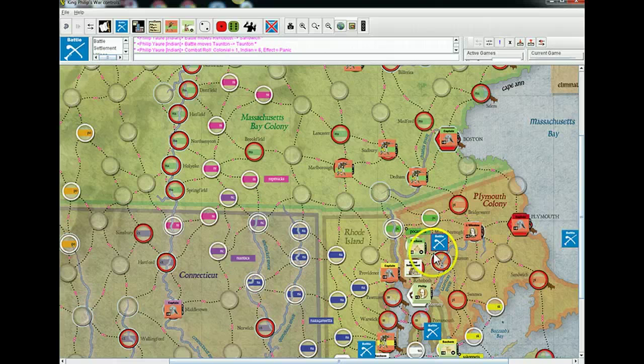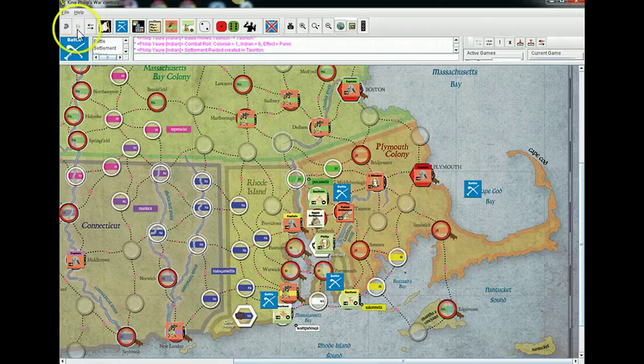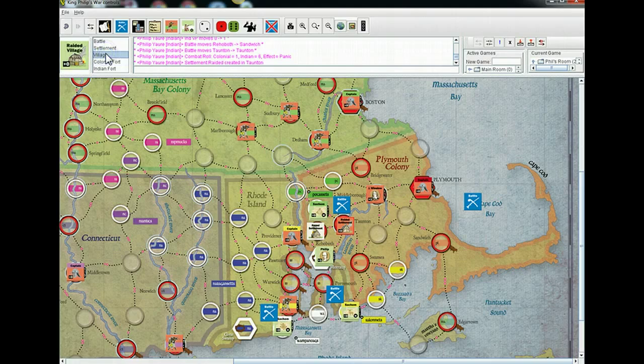Looking it up on the results table: I do one point of damage to you and you do nothing to me with one. With one point of damage, the settlement isn't destroyed — it's just raided. As the marker notes in the bottom left-hand corner, it doesn't have any more strength points, but it isn't destroyed yet, so I don't get the VP and you don't get the provisions lost.